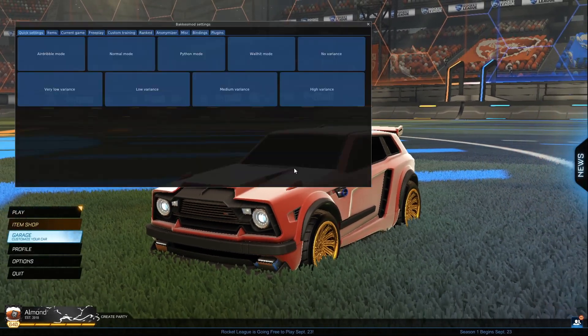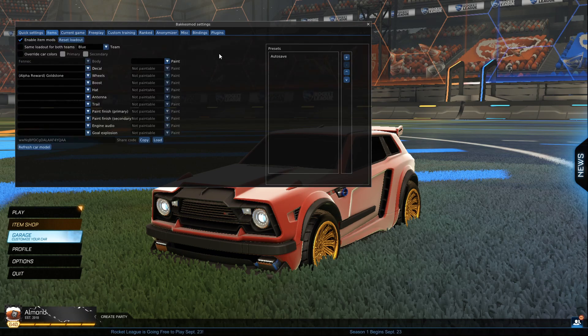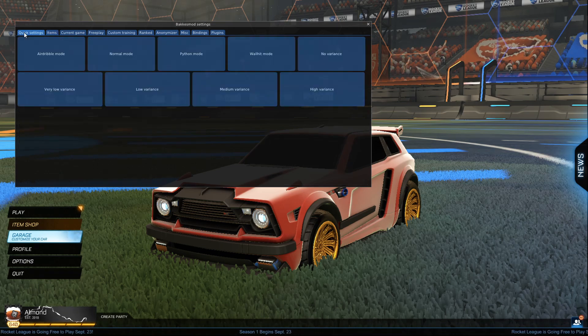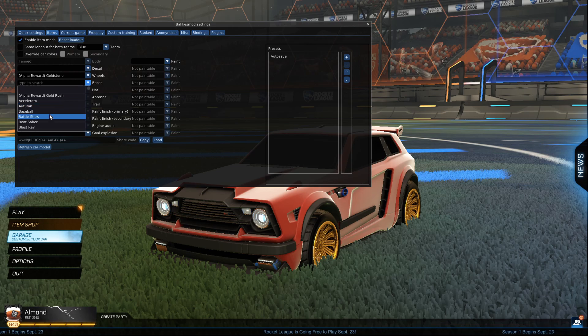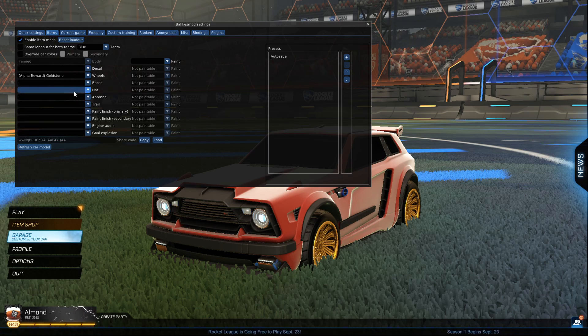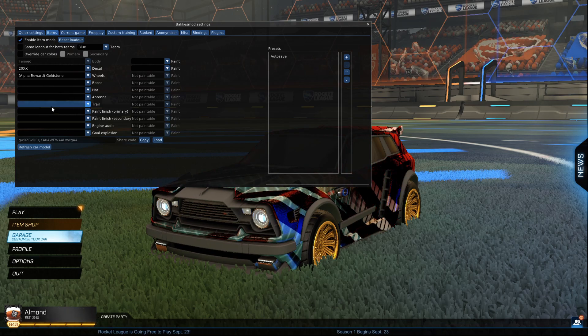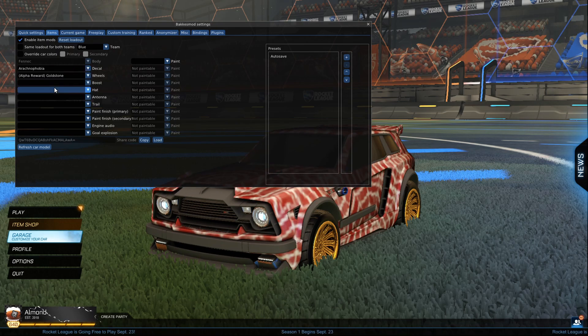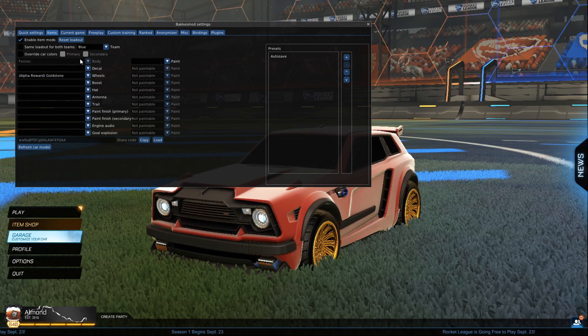If you press F2, this menu should pop up — you have to have BakkesMod turned on for that to work. Click 'Settings.' Probably one of the more important things here is the car section: things like boost. I want something I can see right now, so I'll go to decals.